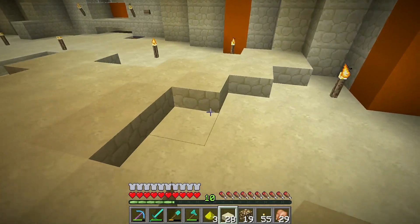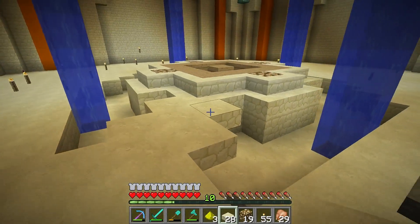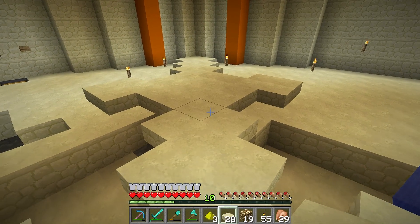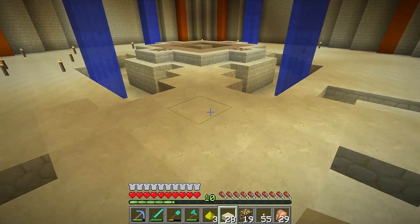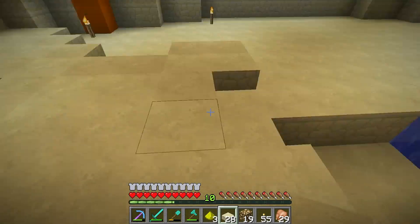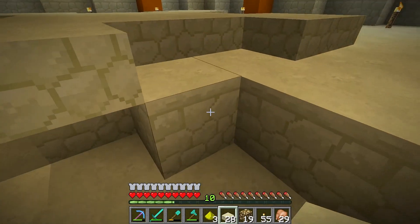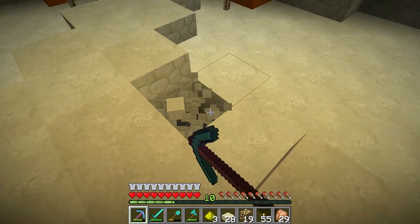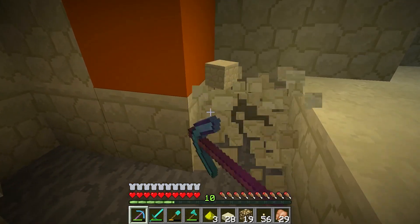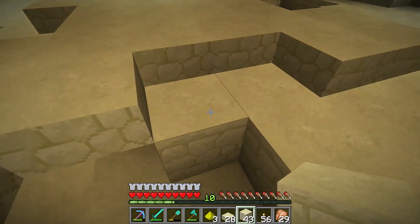I thought maybe I could fit a chunky sword in the corner going that way and use it as a walk platform — see the shape of a sword going on there? I thought we could do that in each direction from the center enchanting table, like swords going out — how cool would that be? But to be honest it's not working out. It needs to be longer and it would be a perfect sword.